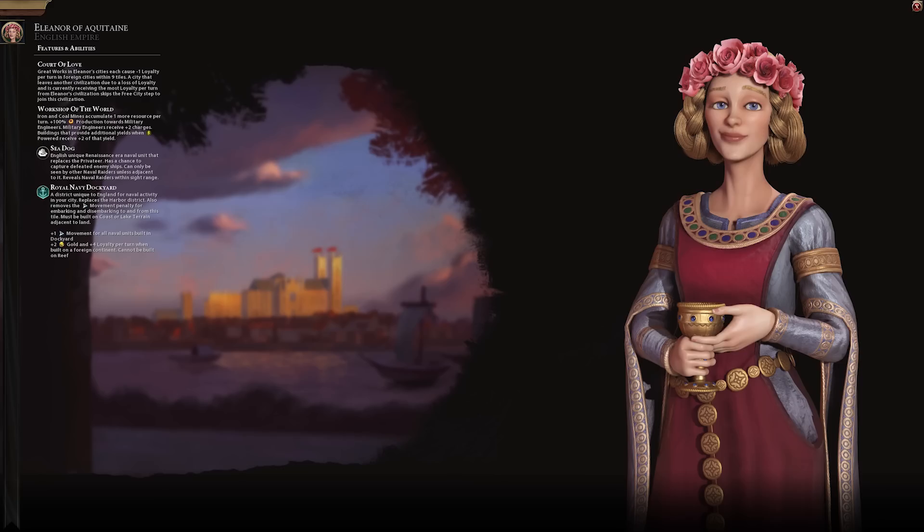Being England, Eleanor also gets the Sea Dog and the Royal Navy Dockyard. She doesn't get the Red Coat, and England's unique museum was removed in Gathering Storm, so she doesn't have that either. Not having the Red Coat definitely hurts a little because it's actually one of the better things about Victoria's England, so it does suck to not have that on England Eleanor.